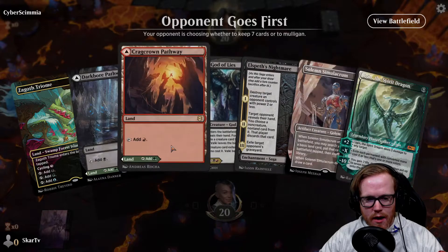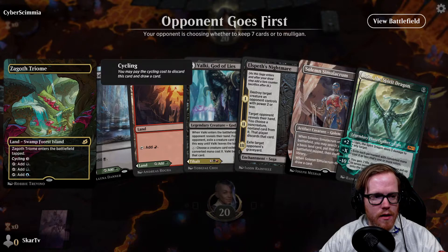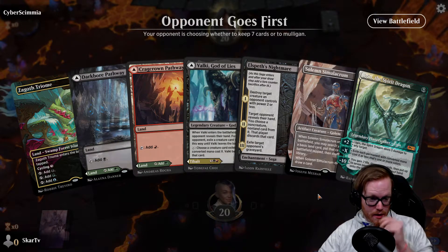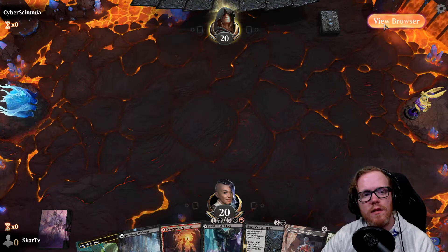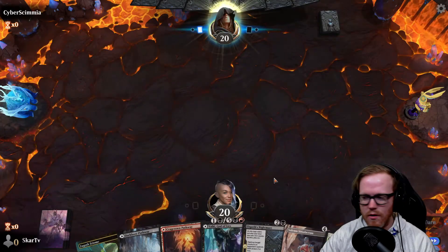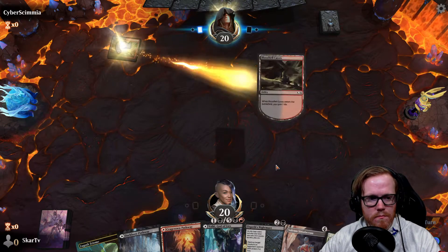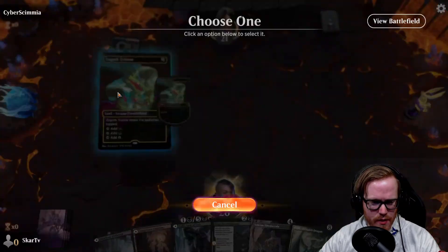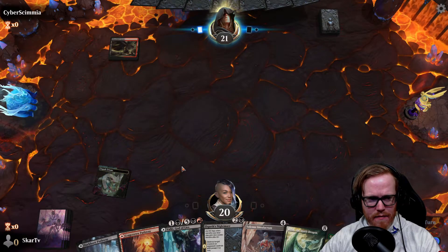Our opponent's going first. This is our best hand we've drawn so far. We've drawn Ugin but we have good plays early and can play this first turn. We definitely have stuff to tackle their early game with annoying creatures. Our opponent's not giving us any tells about what they're playing, but they have Elspeth sleeves. It looks like Jund of some sort, maybe on a budget unless they like the life gain tapland. Some sort of weird foretell deck is all I can tell.